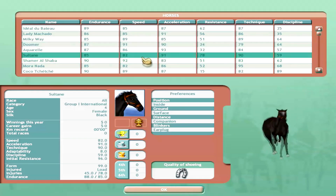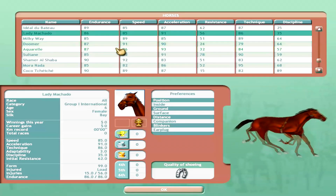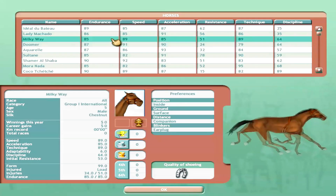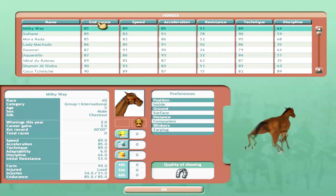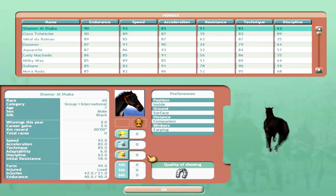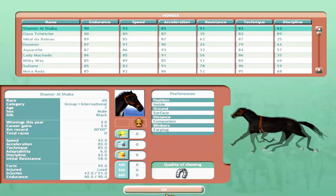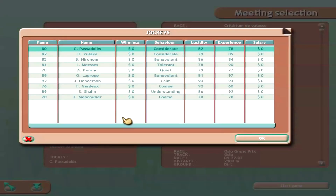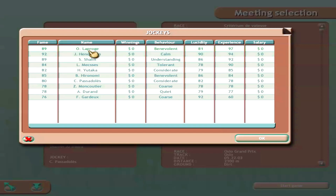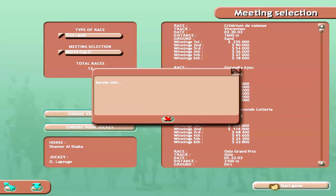As you can see, you can look at the different horses in this game — most of them have French names because the developers are French. Looking at the colors and stats, since we're doing a short race I'm going to go with the horse with the highest endurance, which is Shamer Al Shaba — personally one of my favorites. For jockeys, I'll go with experience — I'll go with a pro. I do not speak French, so the butchering of names will probably be a commonality on the channel.